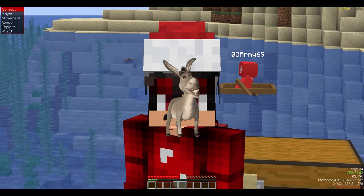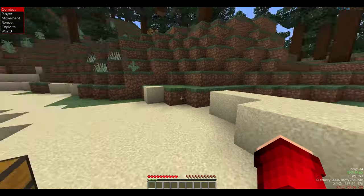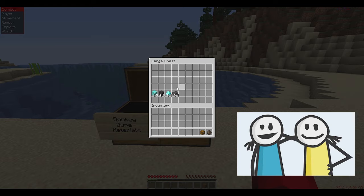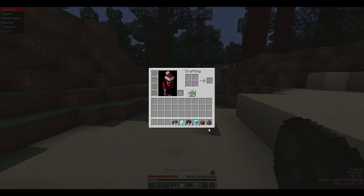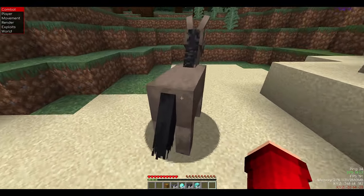The first duplication glitch we're looking at is a donkey dupe. This duplication can be used to duplicate any item you want. To do this duplication glitch you will need a donkey, a chest, a friend, and items you want to duplicate. I'm going to be using a donkey spawn egg as it makes it easier, but if you're playing in single player or realms or a server you might have to look for one yourself.